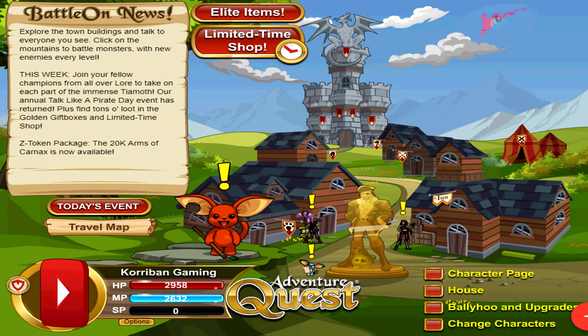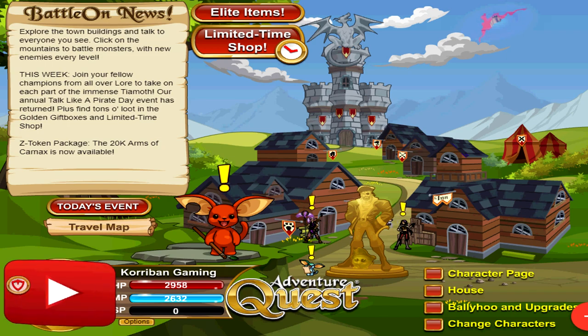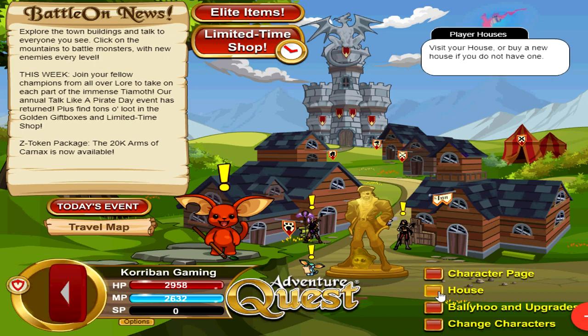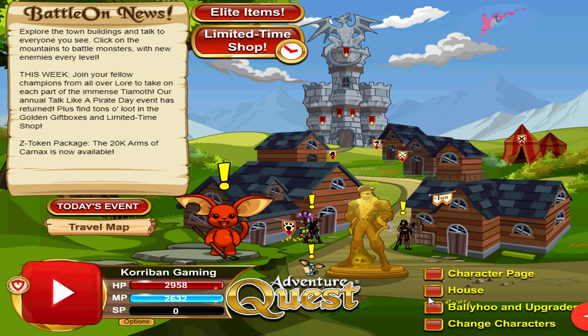Houses are basically just like any other item that you can buy inside of the game and store inside your inventory. The only caveat is that you can only have one house at any point of time. There are two types of houses inside of the game, and all houses cost Z tokens. In order to buy a house, if you don't already own one, you can just click on the house button at the bottom right hand corner of the screen, and this will take you straight to the shop.